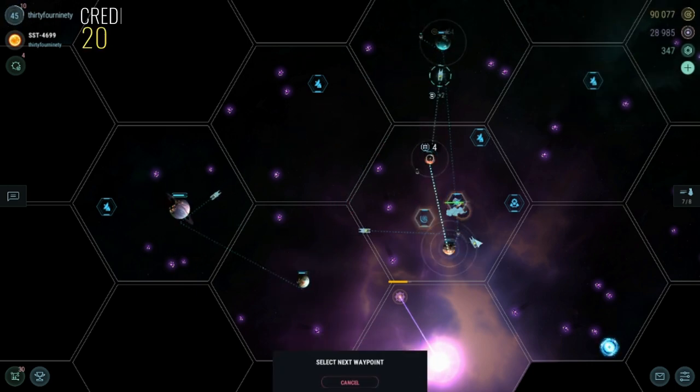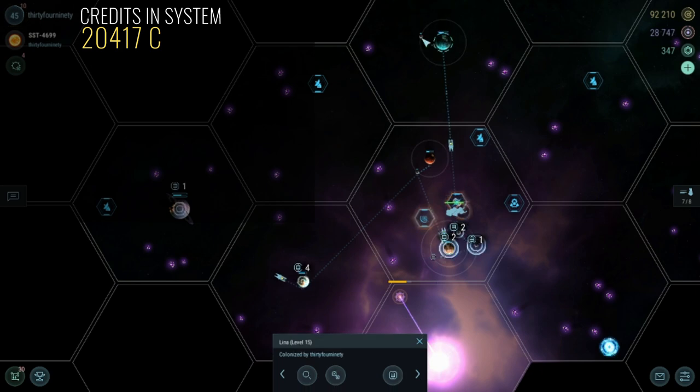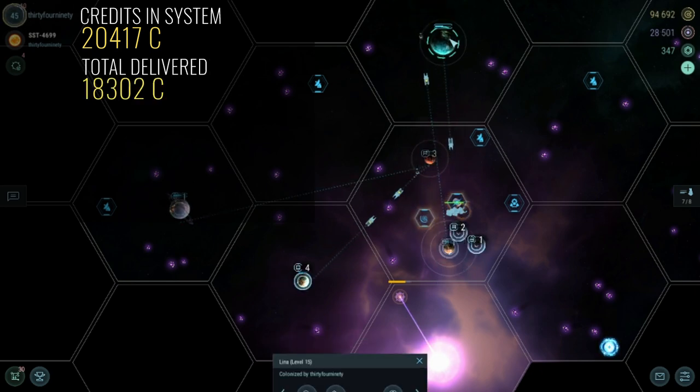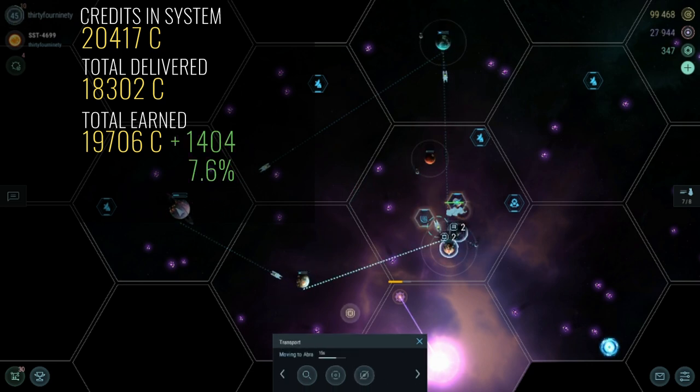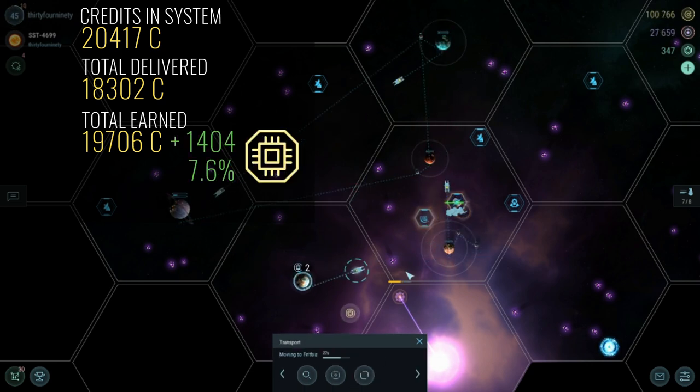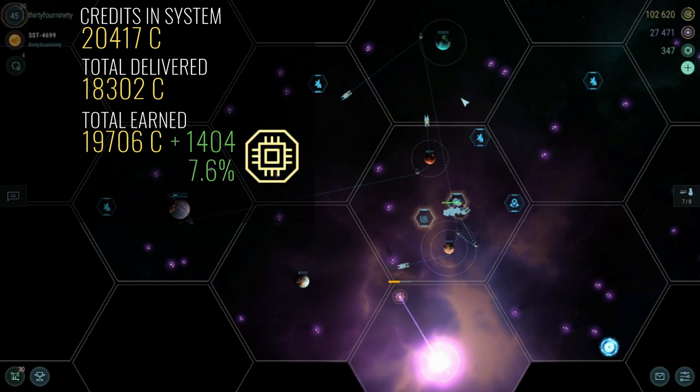My system produces about 20,000 credits every 12 hours. Here I'm running shipments, delivering a bit over 18,000 and getting 19,706 credits back. This extra bit is the shipment computer module adding its 8% bonus to the delivery value.